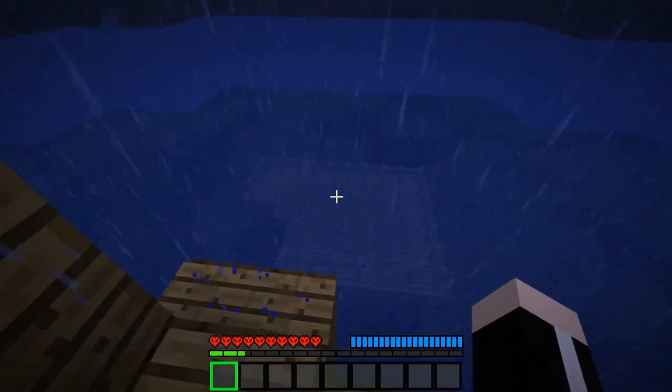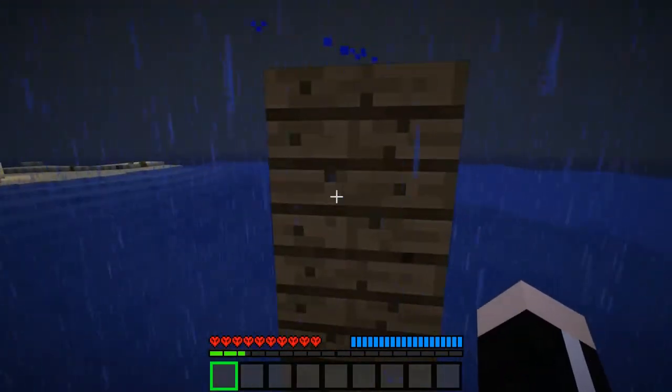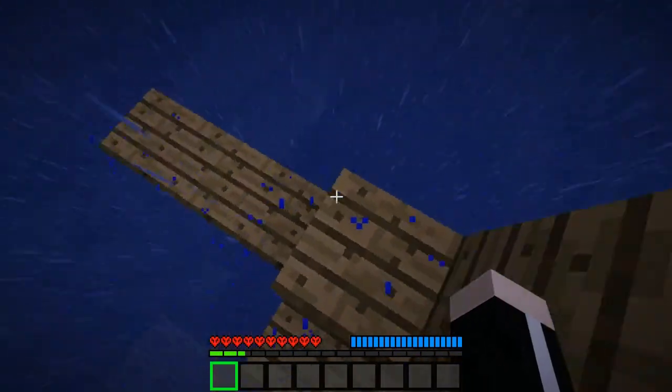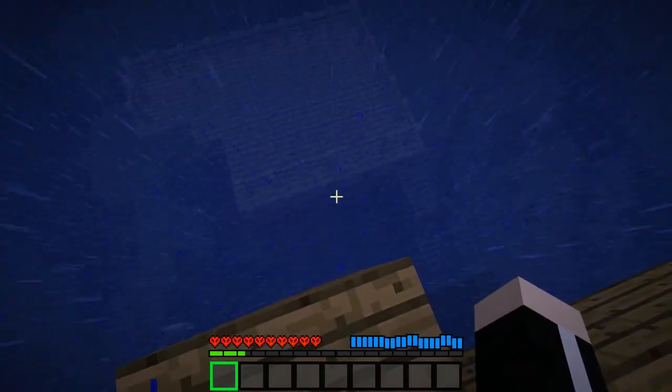Hello and welcome! Here we are again for yet another Vex Super Hostile map. This one is Lethemir. And as you can tell by the hearts down there, it is done in hardcore mode. So if I die, that is it. I am dead.